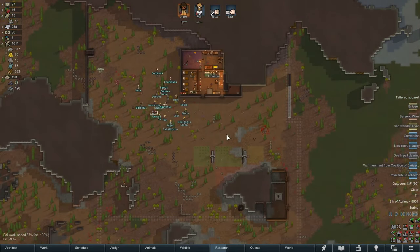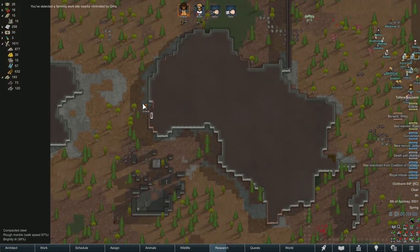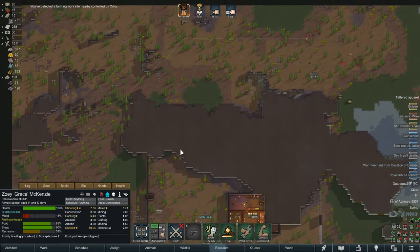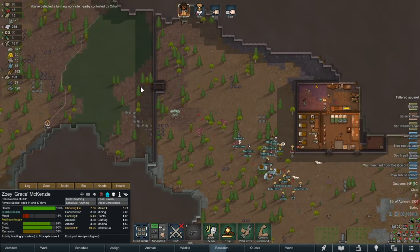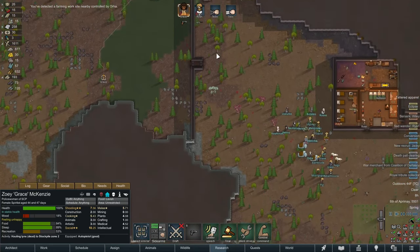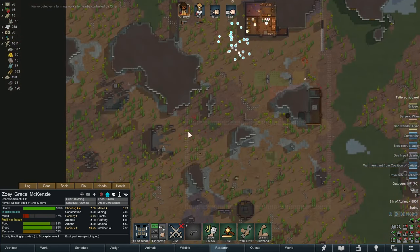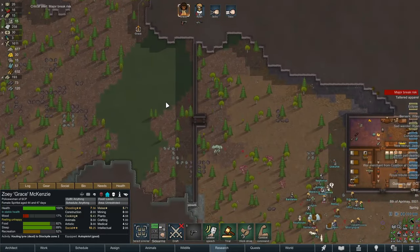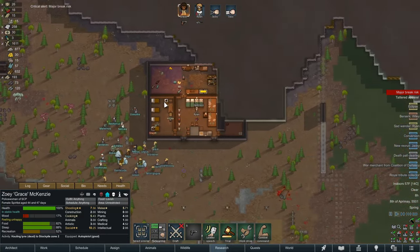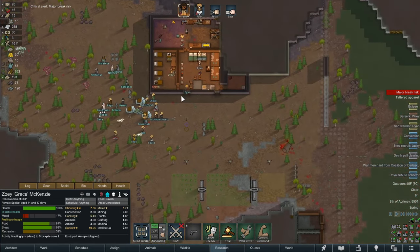It's coming along quite nicely, although the walls are very slow going. Grace is hauling the lynx — she literally went all the way around the hill instead of walking through the doors and crossing the little body of water. I think it probably would be a little shorter going through the water, but you do whatever you want, Grace.